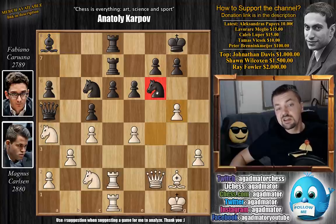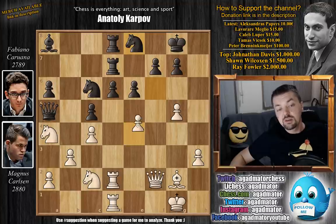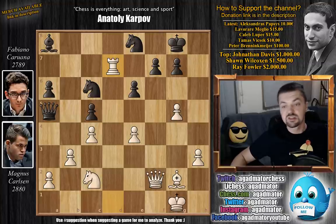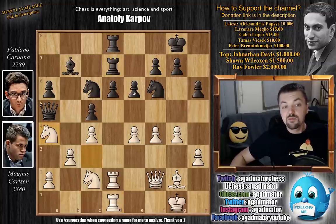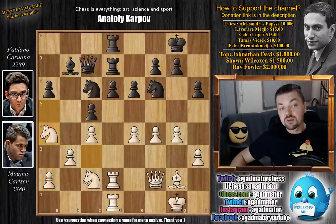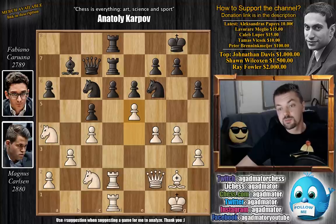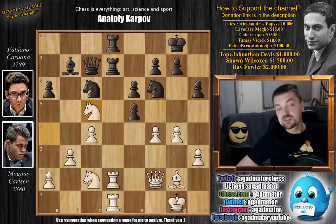After the knight moves, you can simply capture on c5, and black cannot recapture — if he recaptures, he loses a whole rook after rook captures on d7. So after knight a4, Caruana simply decided to go back. We have queen to c7, and now comes e5 by Carlsen, deciding to trade everything down and simply enjoy his position. D captures on e5, knight captures on c5 forcing a rook trade — rook captures, rook captures, rook captures, and queen captures.